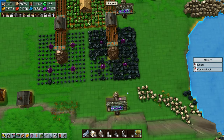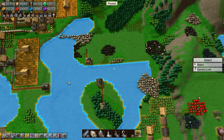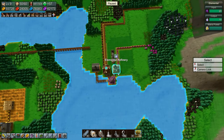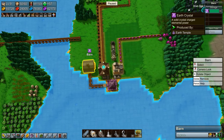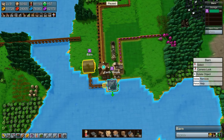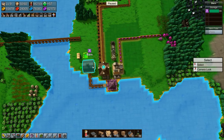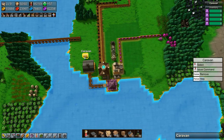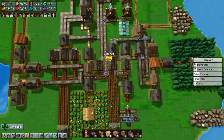We need to grab some more — we have them up here, so let's do that. Okay, so we have earth crystals here. If we build a caravan and tell it to pick up all of those, and then we move it down here and get all of those hooked up.